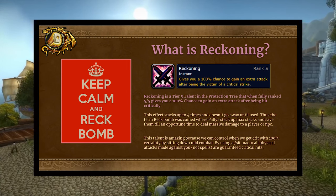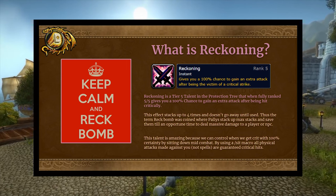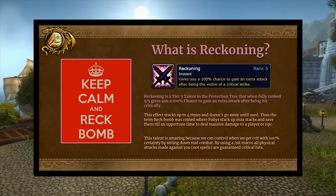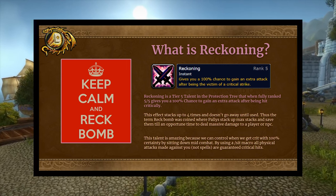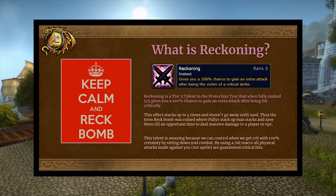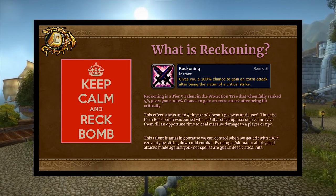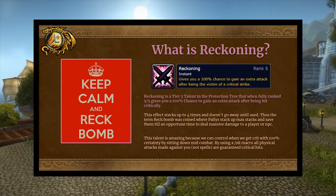Reckoning is a tier 5 talent in the protection tree. When fully ranked at 5/5, it gives you a 100% chance to gain an extra attack after being hit critically. You gain reckoning stacks — wreck stacks — and can build up wreck bombs. This buff will not go away until you use it; there is no duration. You can mount up and it persists. It can stack up to four times, and you can save that bomb for when you need it and then dish out massive burst damage.